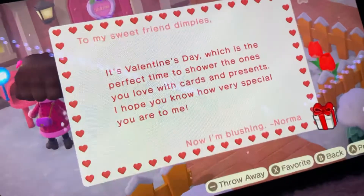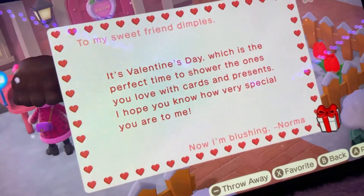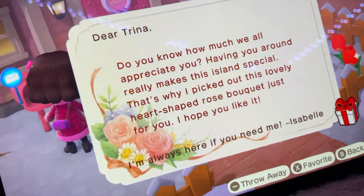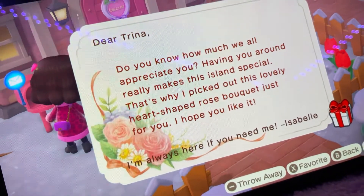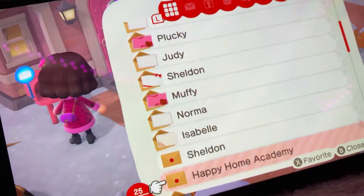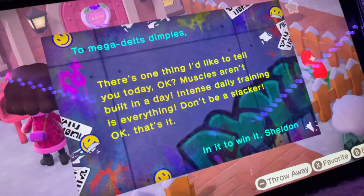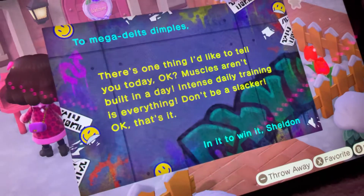This one's from Norma: 'To my sweet friend Dimples, it's Valentine's Day — the perfect time to shower the ones you love with cards and presents. I hope you know how special you are to me. Norma.' This one's from Isabelle: 'Dear Trina, do you know how much we all appreciate you? Having you around really makes every day special. That's why I picked out this lovely heart-shaped bouquet just for you. I hope you like it. I'm always here if you need me. Isabelle.' And then another one from Sheldon with a fitness-themed message: 'There's one thing I'd like to tell you today — muscles. On belt in a day. Intensity training is everything. Don't be a snacker. In it to win it. Sheldon.'